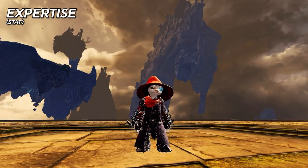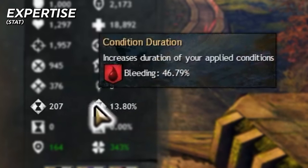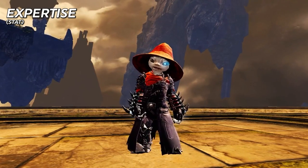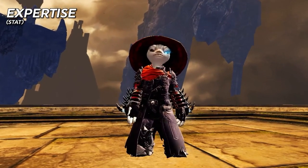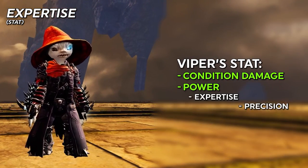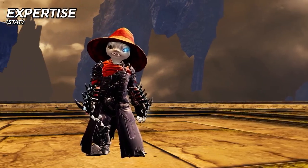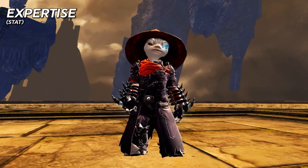One related item to discuss is the expertise stat. This increases the duration of conditions you apply, to a maximum of 100% bonus duration. Expertise has largely been removed from competitive PvP gameplay but is still available in other game modes. One of the most desirable set bonuses for condition-based damage dealers in PvE is the Vipers set, which has power, precision, condition damage, and expertise — doubling up to increase both the damage and duration of conditions.